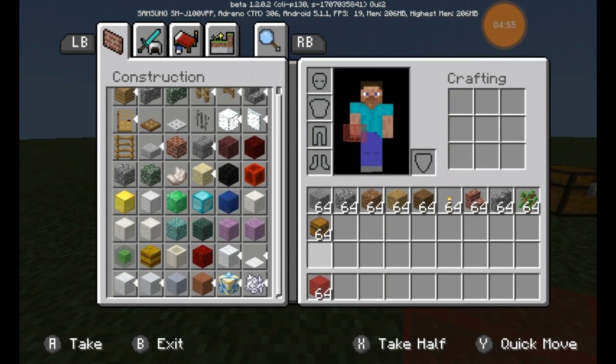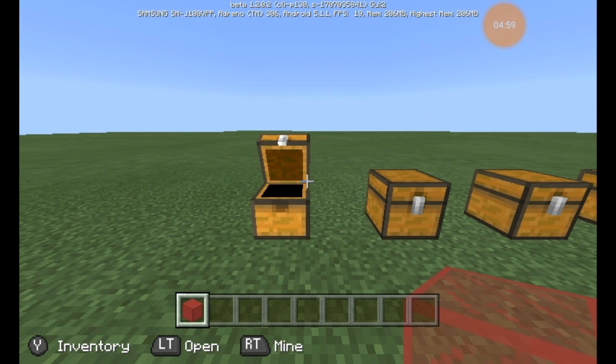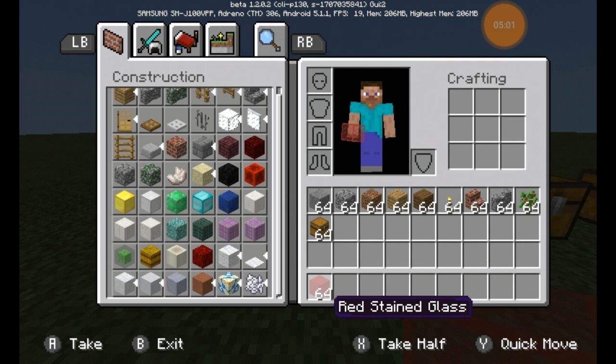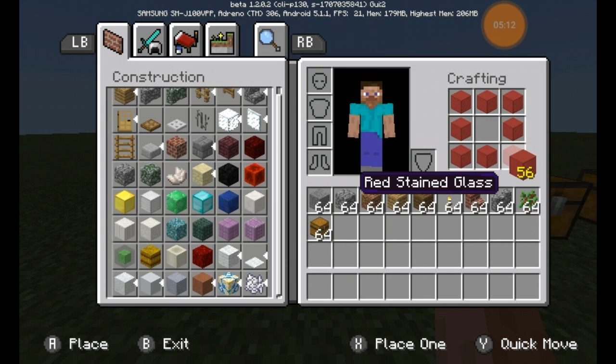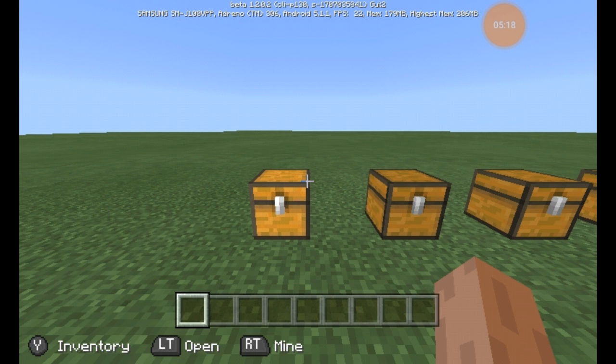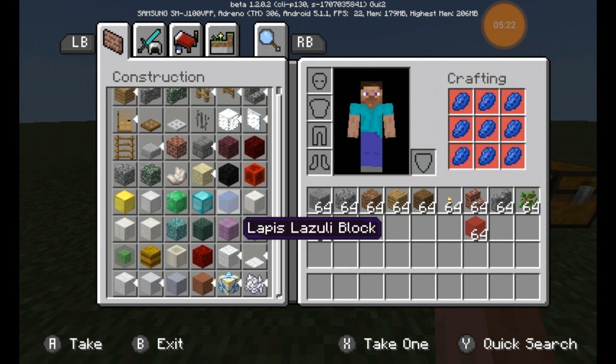There's red stained glass, different other stained glasses, and plain glass of course. The way to craft stained glass — you put glass in a ring pattern and you put the dye in the middle in whatever color you want your glass to be. So that's pretty simple and you can get all kinds of different stained glasses. You can also find them in the creative menu.